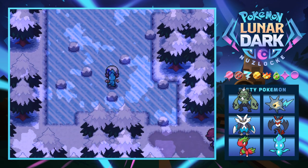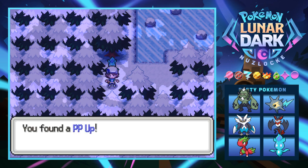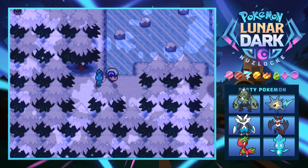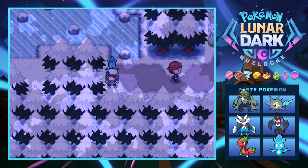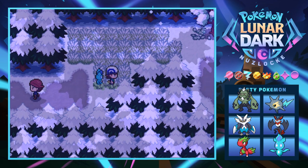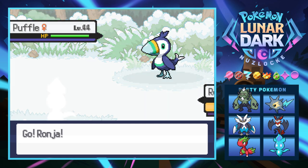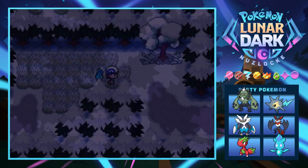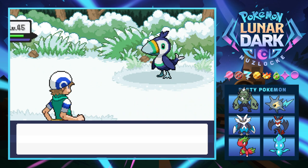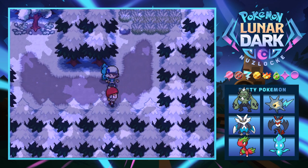There's a PP Up hidden behind a tree — we'll take it. I'm not going to battle anyone else. I just want to get out of this forest and see what awaits in the new city. There's probably going to be some bad Team stuff happening — we haven't seen them for a while, they're probably cooking something up. We're kind of getting to the climax here — they've gotten all the gems and stuff that they wanted.